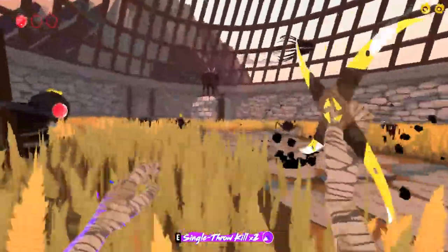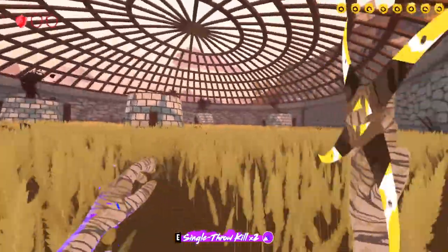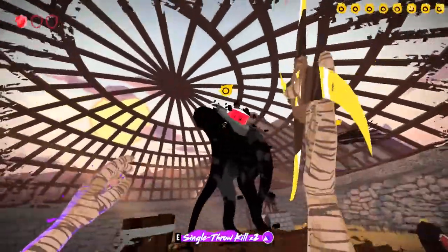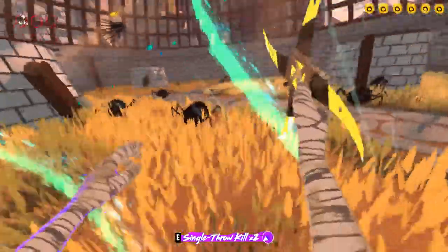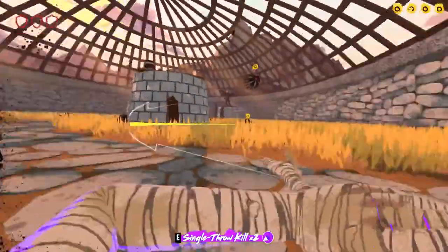But it's the enemy location screen effect that really comes in handy. When close to an enemy, you get a black ink-like effect along the edge of the screen to indicate their location. This gives you just enough time to react so you hopefully don't take damage. Your success rate, however, completely depends on your response time, so be careful.